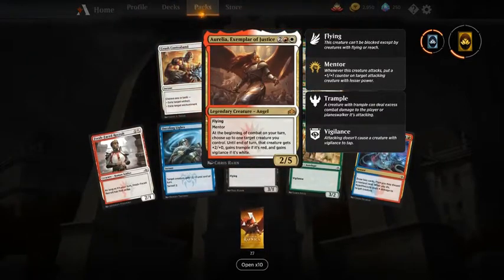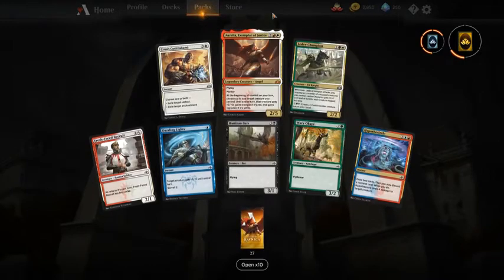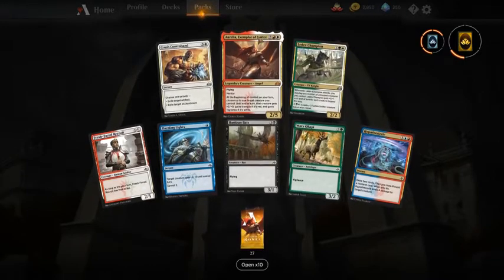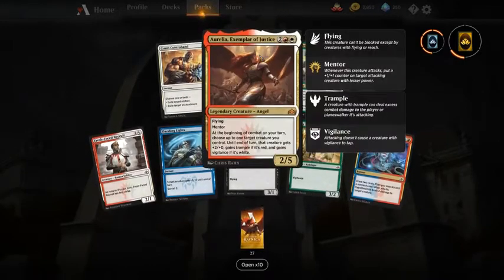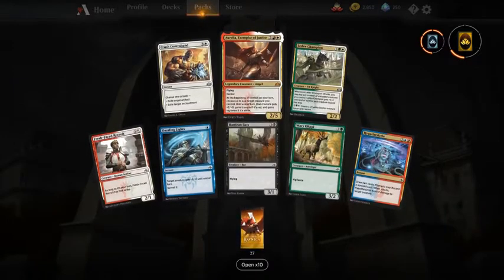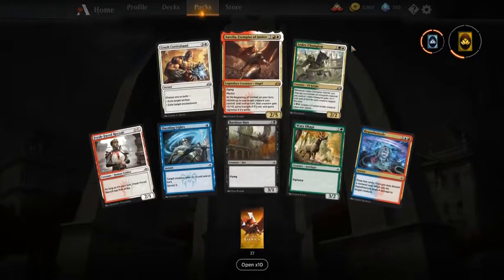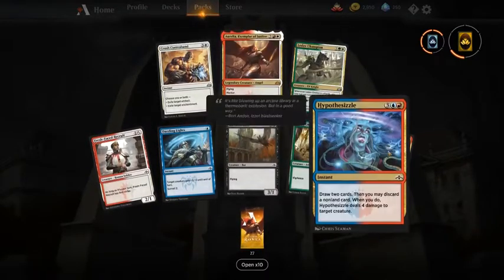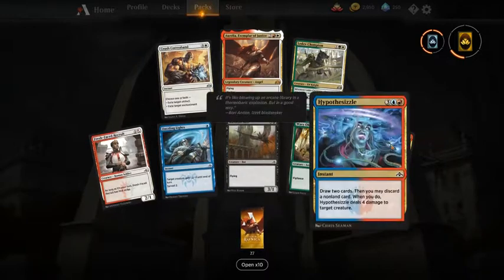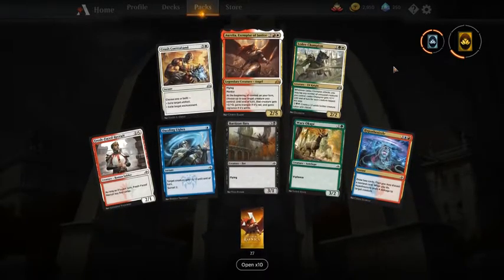One of the cards I was missing from the whole Guild of Ravnica set — a good pickup of course. This is the first pick; it's just an incredible bomb. It's also in Boros, which is one of the best guilds. Other good cards are Aurelia, Ledev Champion, and Hypothesizzle. I would take Hypothesizzle over Ledev Champion, but not over Aurelia of course.